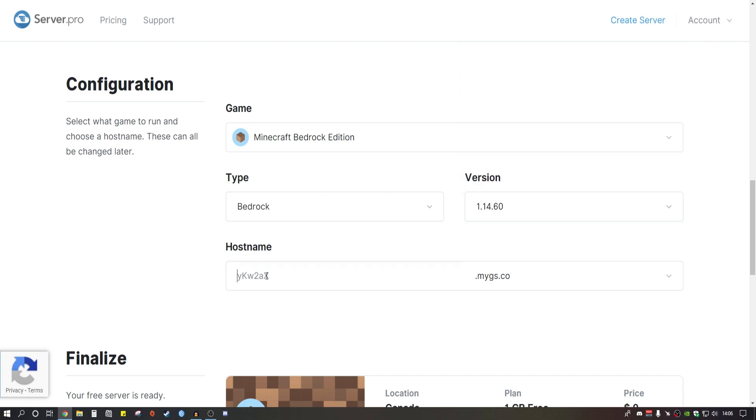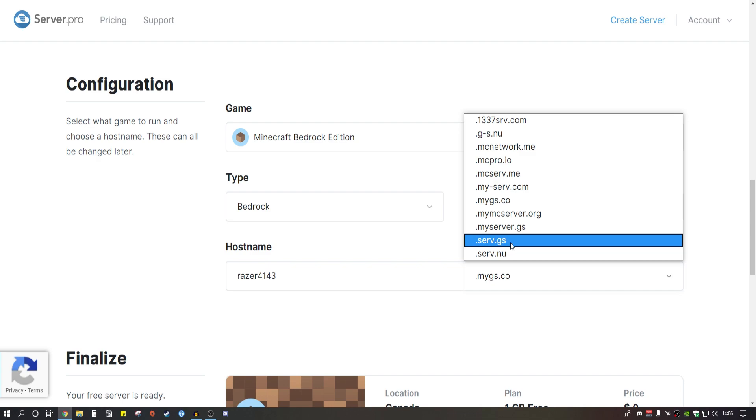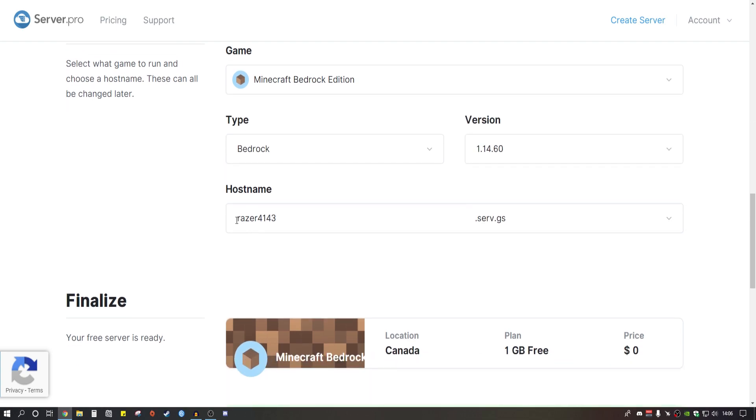Now you've got to make a hostname for yourself — I'm going to put in my old gamer tag and pop a few numbers on the end. You can select any of these options; I'll select the one at the bottom. So if someone wants to join your Minecraft server, the IP they have to type in is razer4143.serv.gs — that's what they type in to join your Minecraft server.